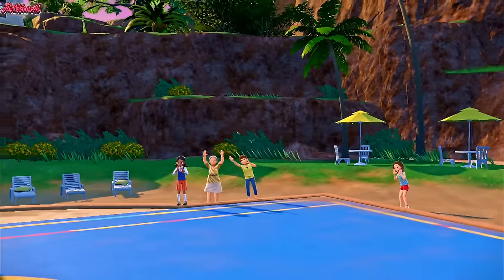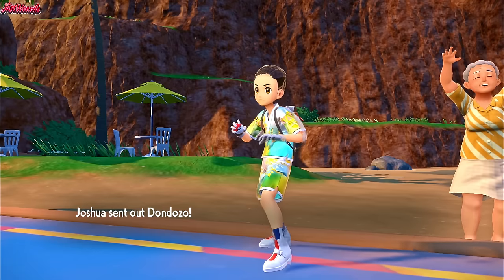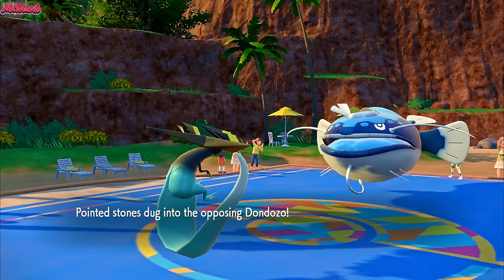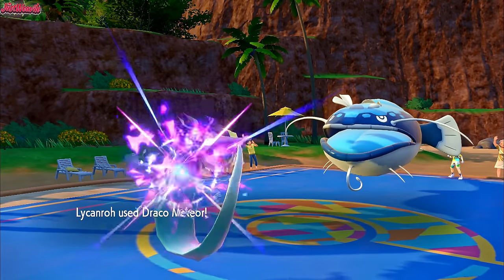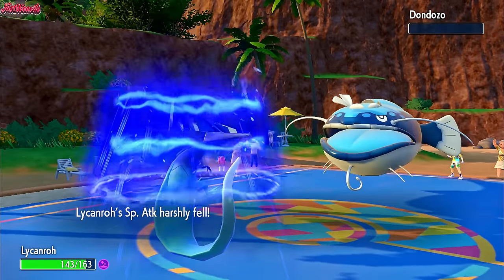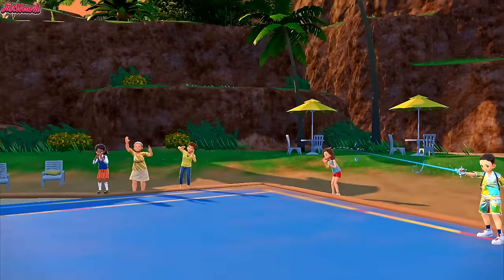They do withdraw the Flygon — are they going to go into Clodsire? Dondozo — the sacking off of Dondozo, interesting choice. Dondozo comes in. We go for a Draco Meteor — that's going to take out the Dondozo, no problems there. We do get a Special Attack drop, but it is what it is.